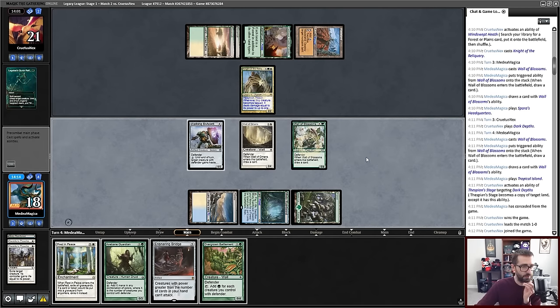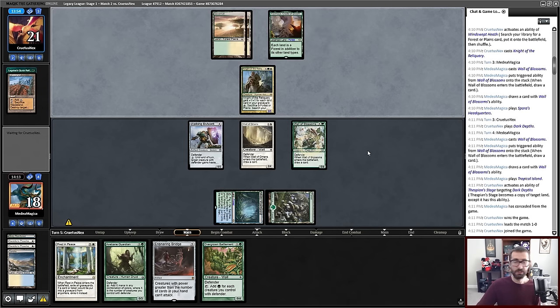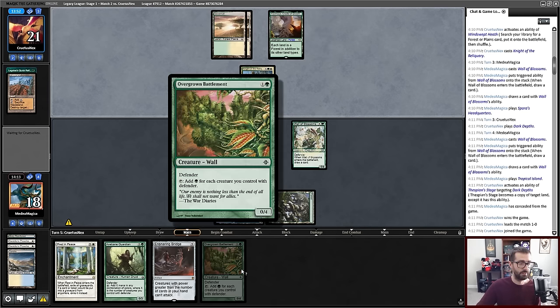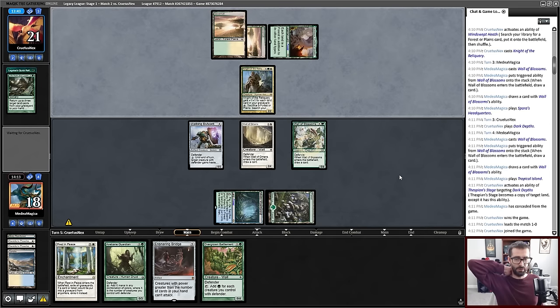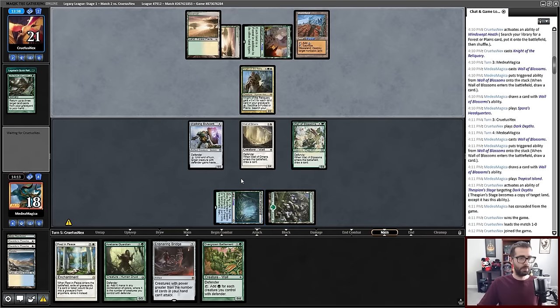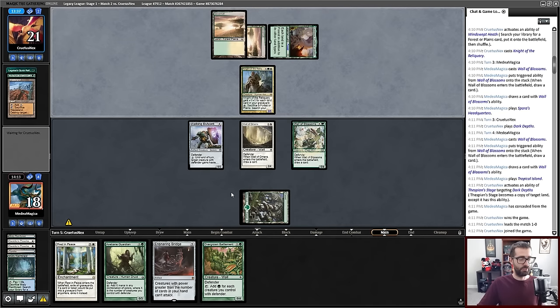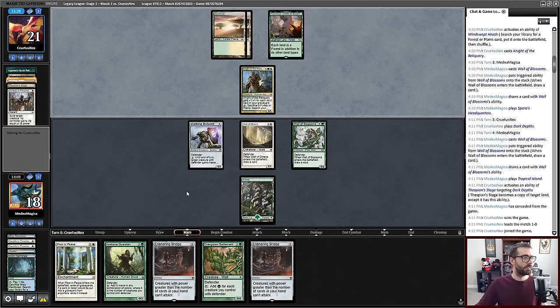Fantastic — that's very, very good. Because some portion of the time I just get double Wastelanded right now, and this immediately gets me out of that. Life from the Loam 2. Maybe this was supposed to be fetching an island because this represents a Tropical Island — I think that was a mistake on my end. Echoing Deeps and Thespian Stage — I still think I'm doing okay.